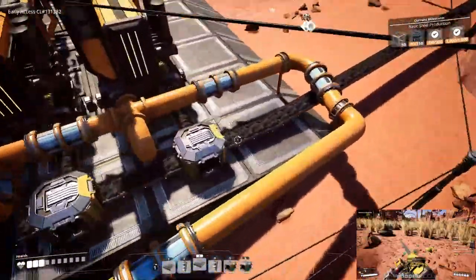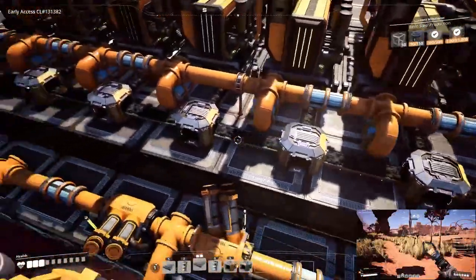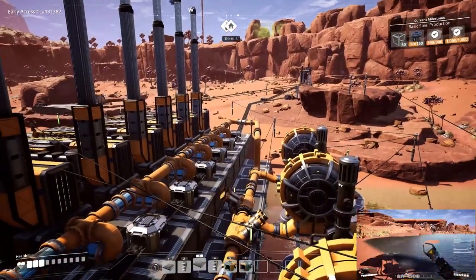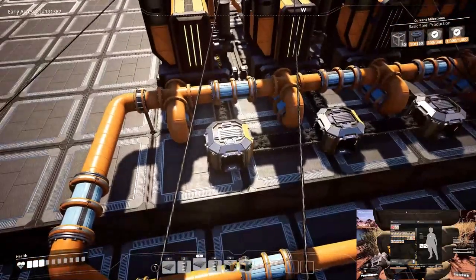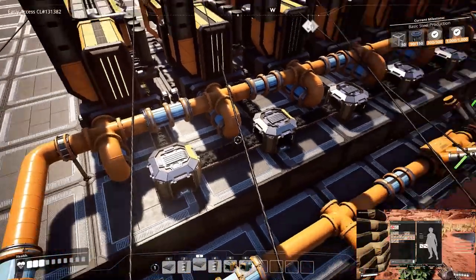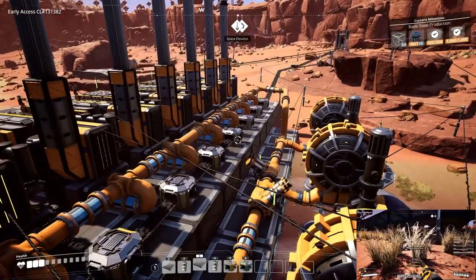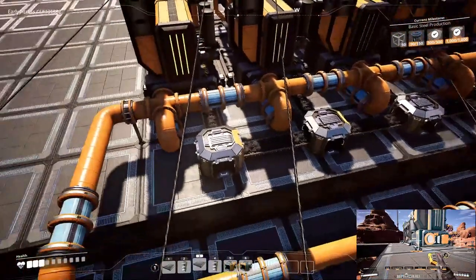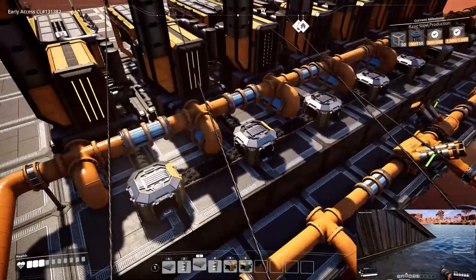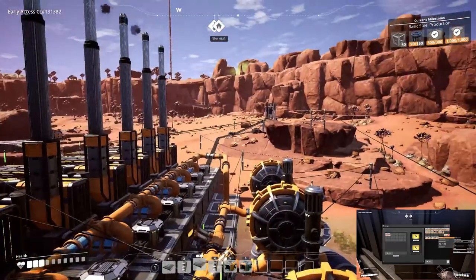For the coal, put a conveyor splitter at each coal generator input and run it overflow style. If you're wondering whether overflow is worse than load balancing — I have a video on that. The key difference is that load balancing starts at 100% efficiency immediately, whereas overflow takes about 10 to 20 minutes to reach 100% efficiency, but otherwise they're effectively the same.